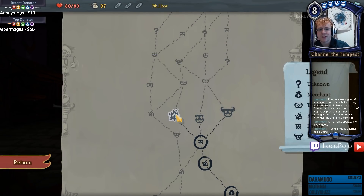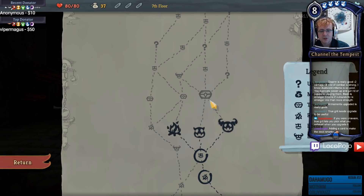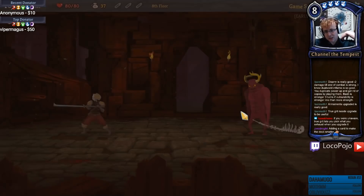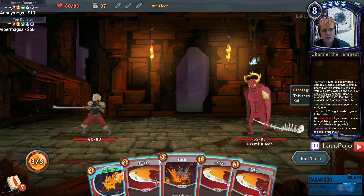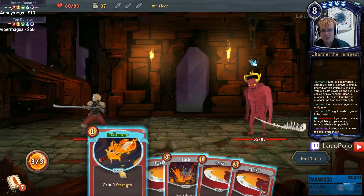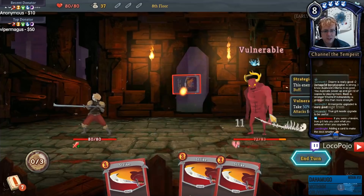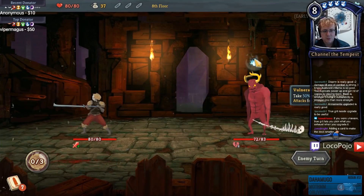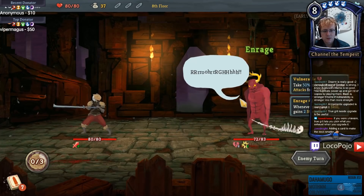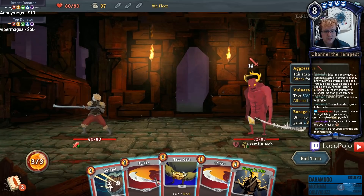I can campfire an upgrade or I can fight an elite. Elite would get me a sweet treasure and then another sweet treasure - I think I'm into that. Let's fight the elite! Gremlin Nob - I'm not sure I know what you are. Well, you're going to apply a buff this turn, and I'm going to apply two. So let's gain some strength and apply some vulnerability, that should really get us started.